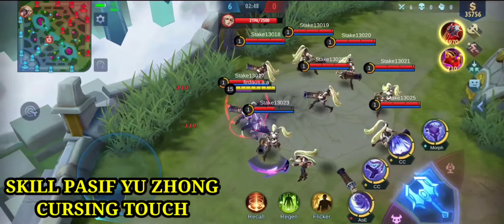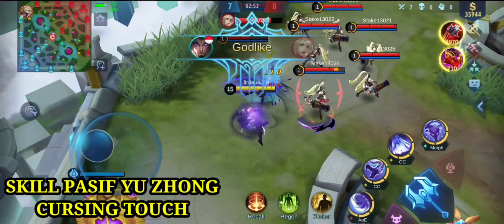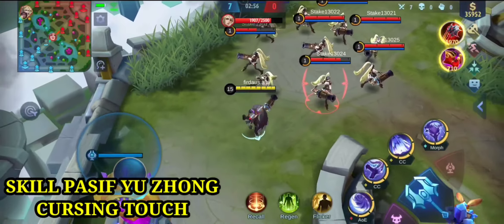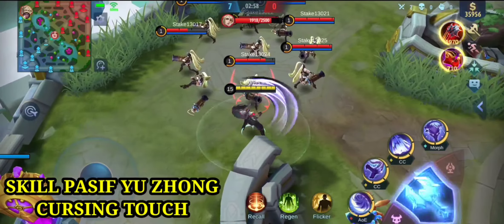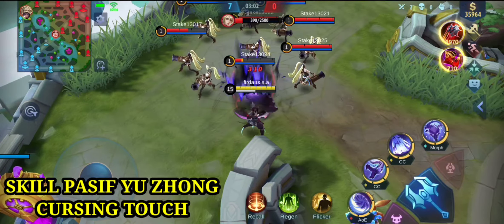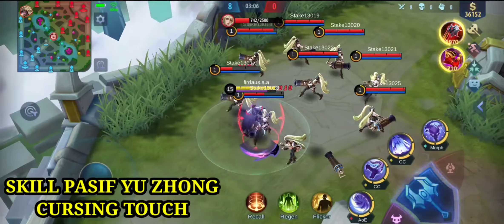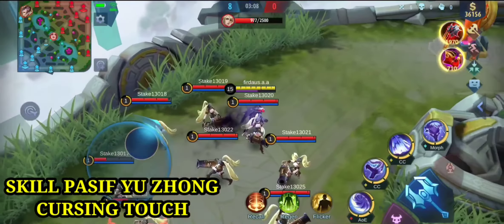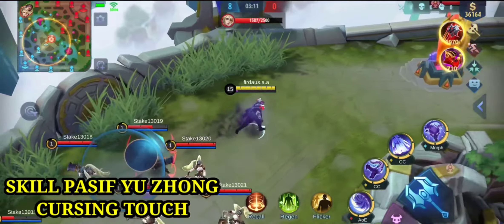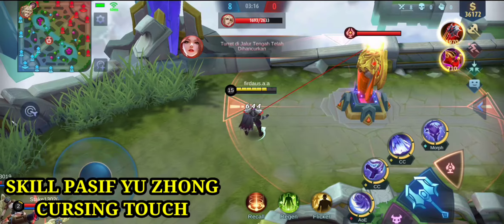Penggunaan stack harus setiap 0,25 detik. Penggunaan stack memberikan 40 physical damage plus 2% HP target yang telah hilang. Bila stacknya sudah full 5, maka akan meledakkan residue-nya, memberikan pemulihan HP dari Yujong sebesar 8% HP yang telah hilang. Kemudian mengumpulkan 8 sae essence.